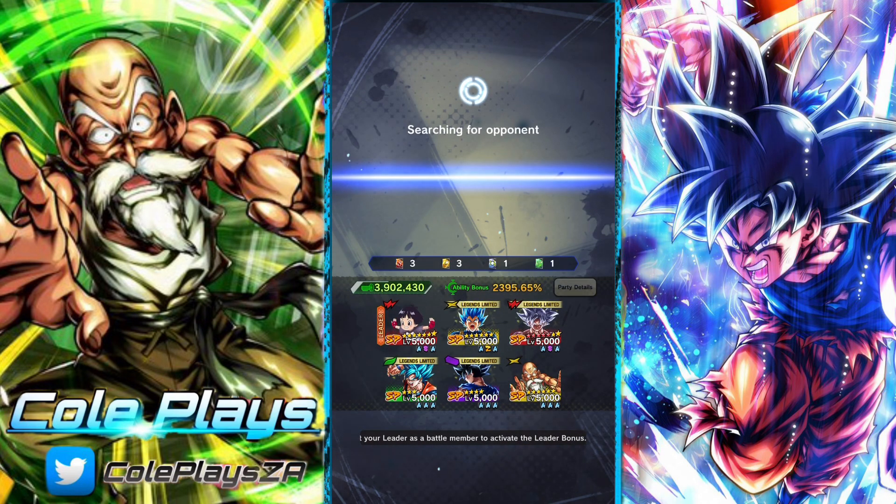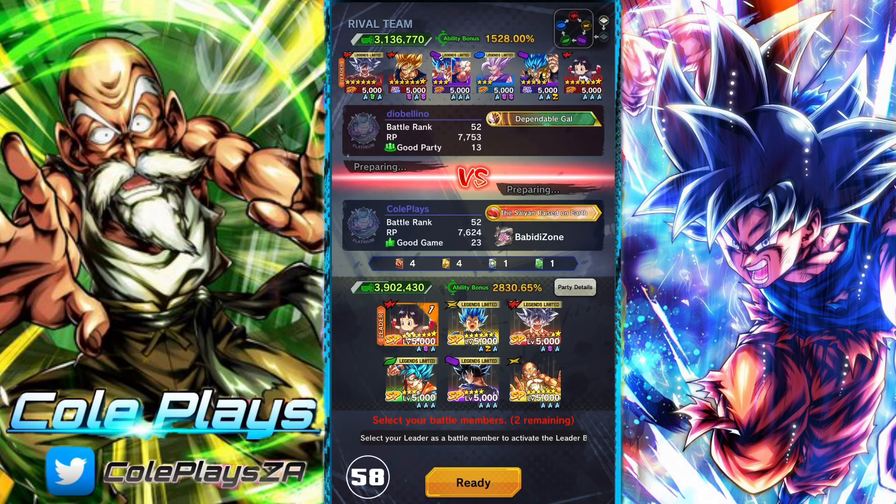One nice thing is when he transforms, he nullifies cover change for 40 timer counts, which is pretty huge — quite a significant mechanic. He also has the UI dodge mechanic. So although MUI Goku counters back, UI Goku has the auto dodge. He'll auto dodge tap actions, strike arts, and blast cards, so you're basically free to move up and assault your opposition.